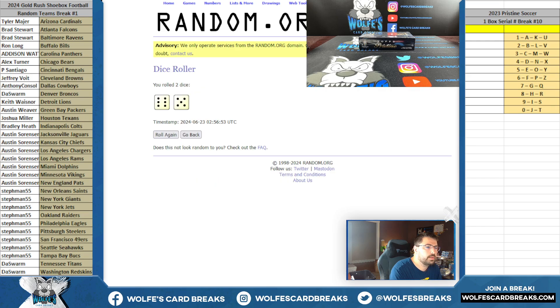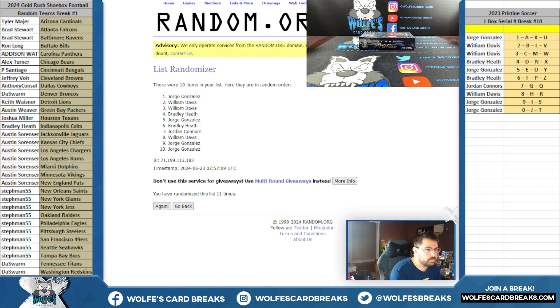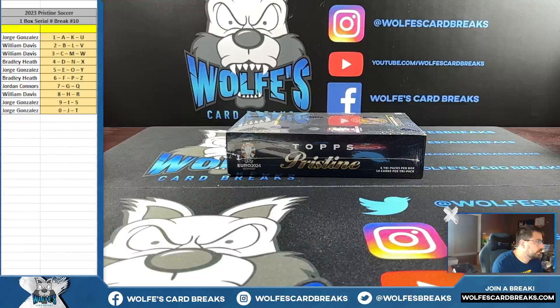Jorge down to Jorge, 11 times. Six and a five is 11. Pristine Soccer box number 10.